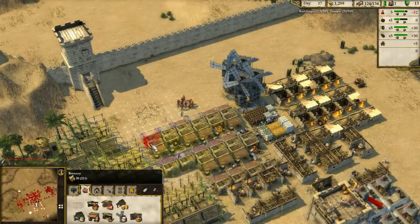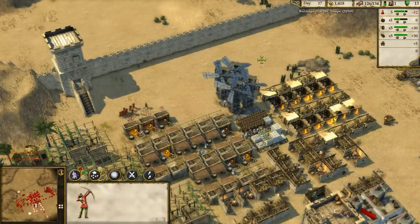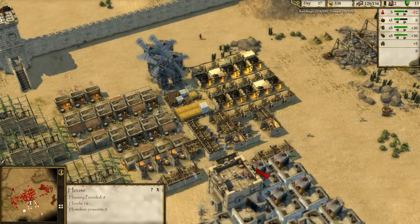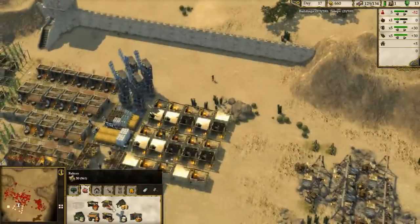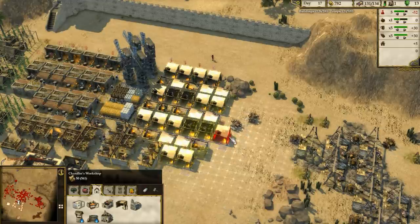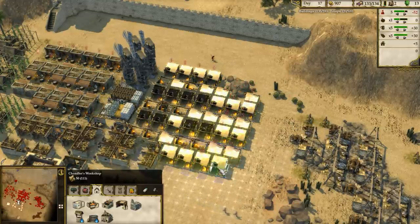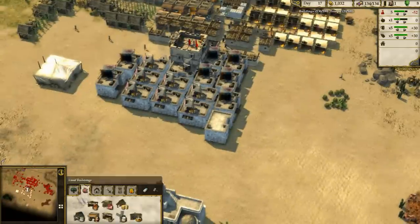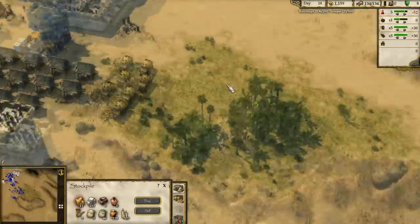You always need to keep increasing your production of everything. We'll sell the stone — a good benefit of stone production is the amount of population you get. You will clearly get more money from taxes. So far so good, we get a lot of gold. My opponent is defending himself a little, but look at my economy.